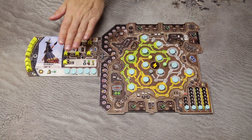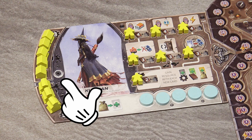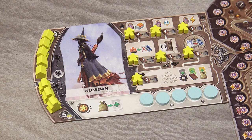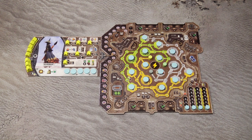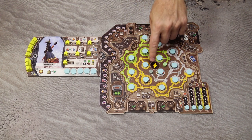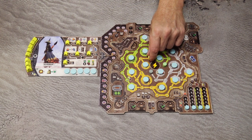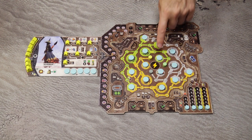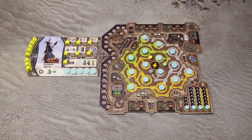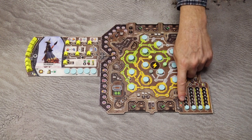Each player takes a player board and one tribe board, placing the tribe board with the sun side up. You will unlock the moon side during the campaign. You can choose the tribe board randomly, or first determine the player order and then in reverse order players choose their tribe board. Then place the grey, green, and yellow machine track markers in space number 1 of the respective tracks.